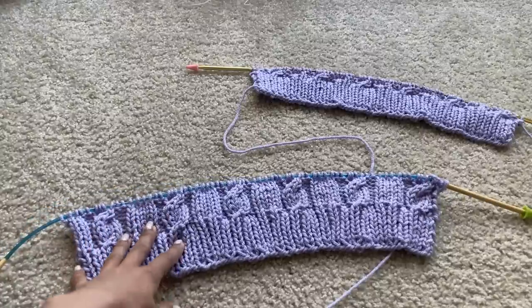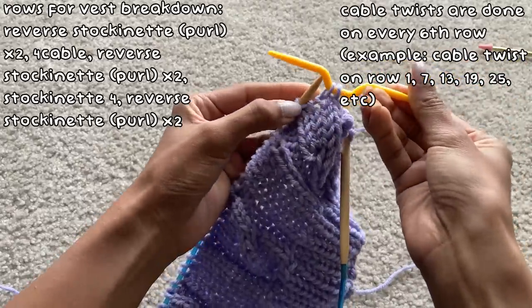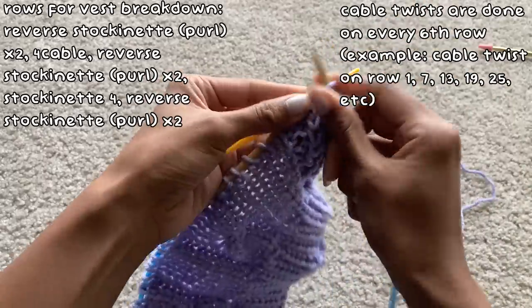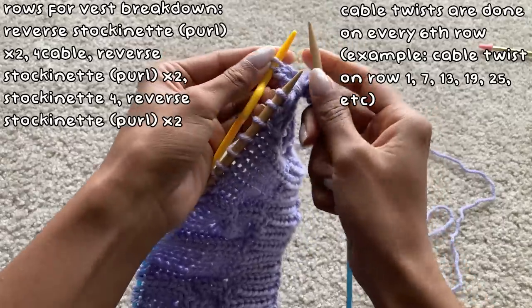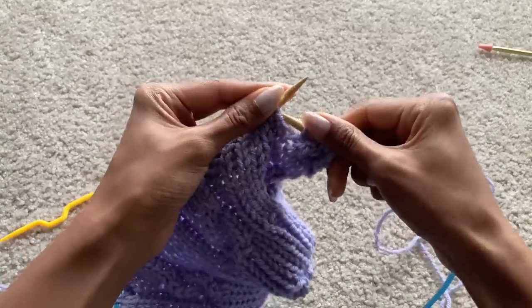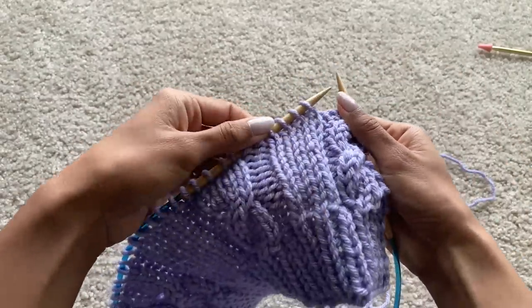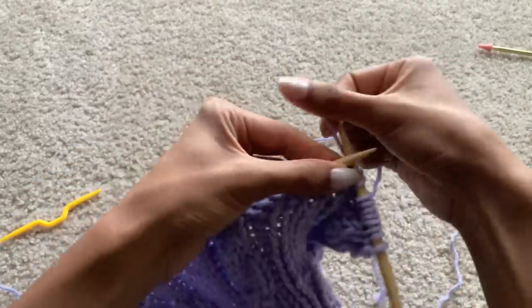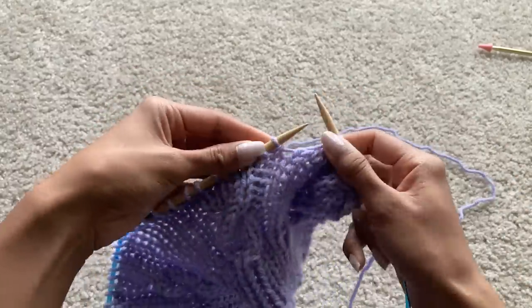This is going to be the front panel and that's going to be the back panel. To do the cables, I use a cable needle. All I do at the beginning portion is do two purls, and when I reach the cable portion, I put two stitches on the cable needle, knit the last two stitches of the cable section, then take the cable needle and knit those two stitches — which twists the stitches. After that, I do two purls for the reverse stockinette section, then knit four stitches, do two stitches for reverse stockinette, and repeat this on every sixth row until I reach the length I want before starting my decreases.